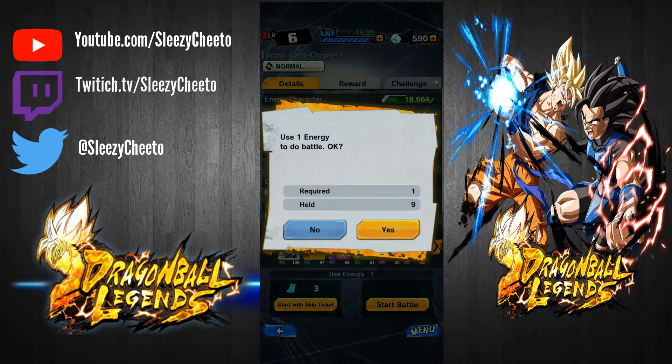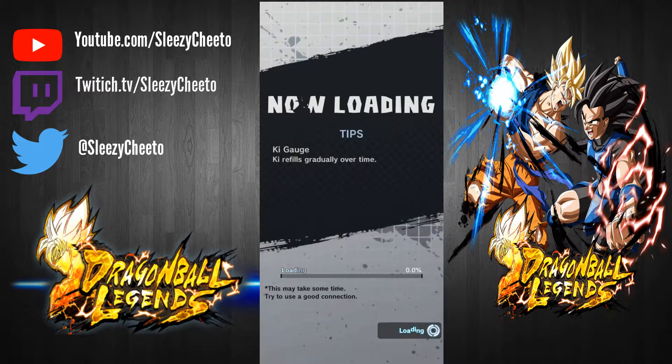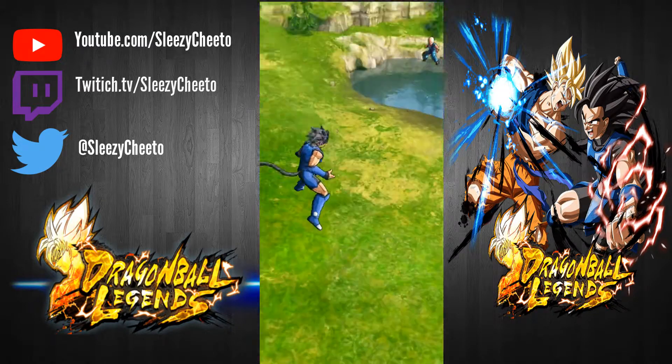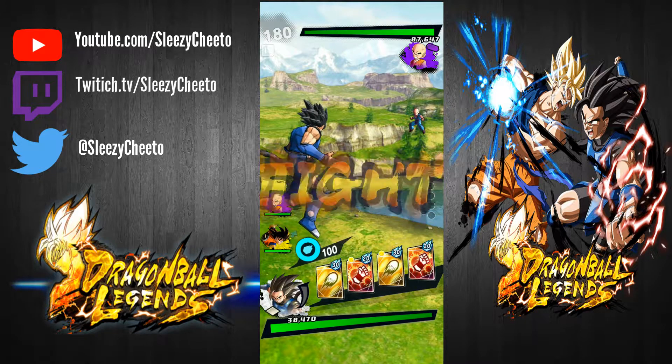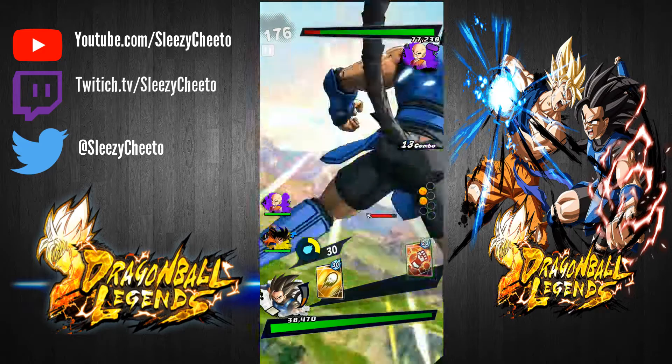So first off, we're going to talk about experience, and we're going to go to Training. One of the easiest and fastest ways to get levels is training — it takes a little long, but it's worth it. As you can see, my Nappa here is training. If you have training items, you can train multiple characters. Training items speed things up — one of them cuts training from 3 hours per session down to 30 minutes. So training items are really good, and that's a relatively easy way to gain experience.